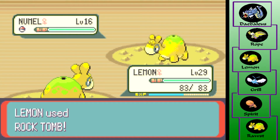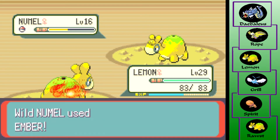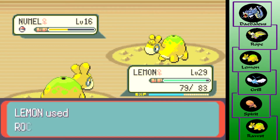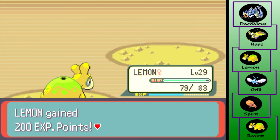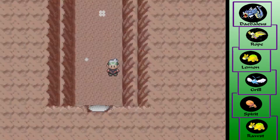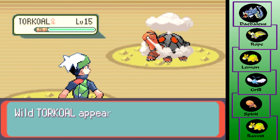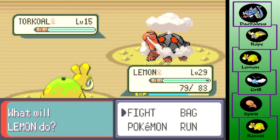It'll probably do a lot of damage but it's not gonna one-shot, I don't think. The Ember — ah it hurts, it burns! All right, take him out with another Rock Tomb. Lemon is very close to level 30 so I'm pretty happy with that actually — that 200 XP is nothing to wave a stick at. Just walk back — oh come on, two steps away and I run into something that has a lot of XP, so that's good I guess. Not too upset about it.